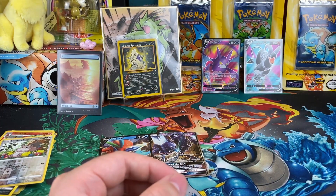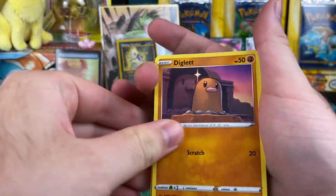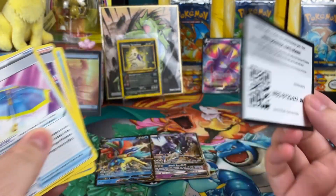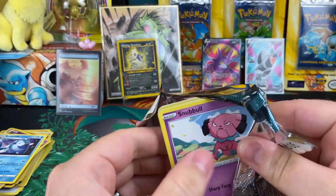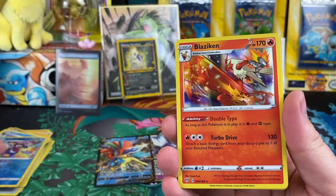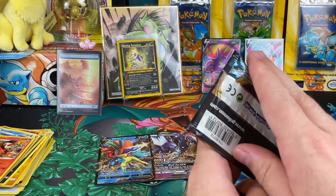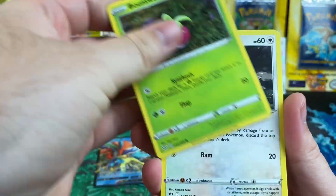So we got two full arts — nice. We got four packs left. And Arctivish — that's a big nothing there. That's okay, we got some decent hits, can't complain. And then Blaziken — it's always a solid holo. I'm getting really sick of the cards just falling off the table. I need a bigger table to begin with, or just something to collect the cards as I open them.